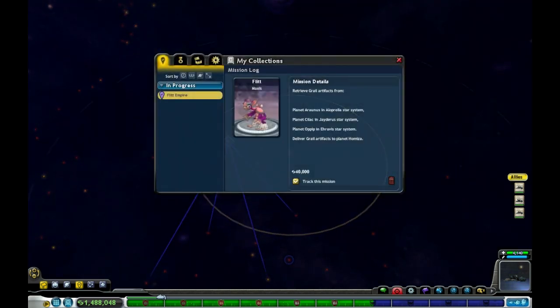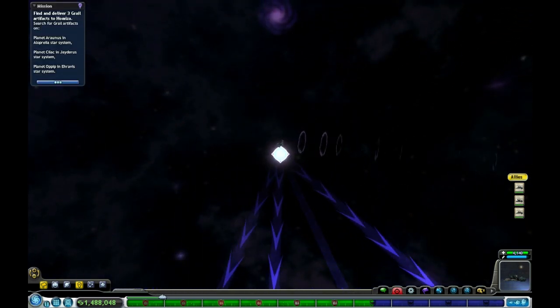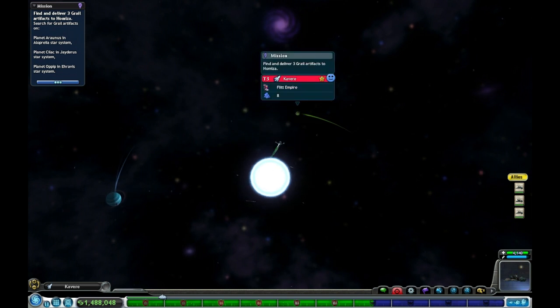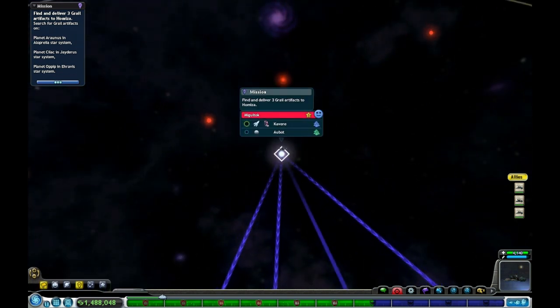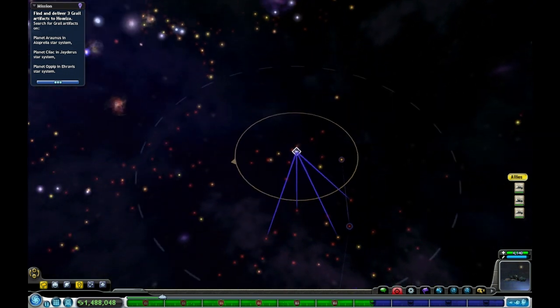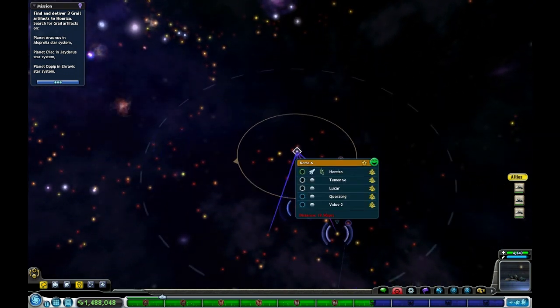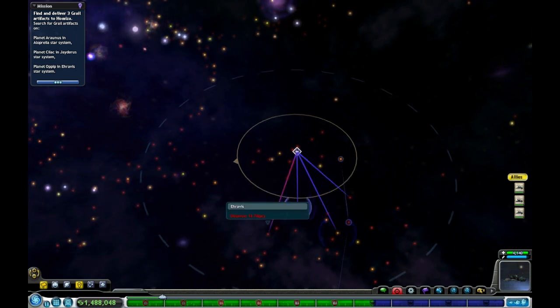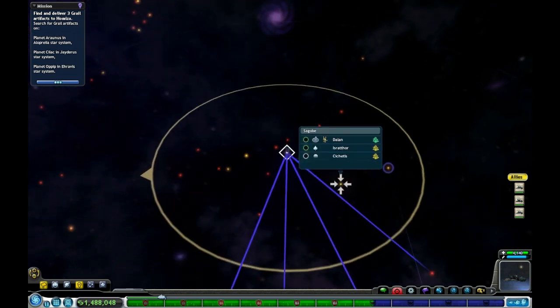I can't really tell for sure, but I think that's them. Let's go over here and zoom in a bit — yeah, this is it. The quest marker is right over here. They give us arrows, but there are four little lines and only three artifacts, which is weird. Let's go over here first. It looks like some Ass Kickers or Narnians are over here.